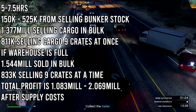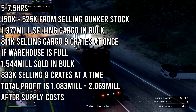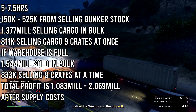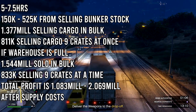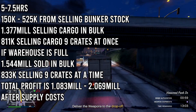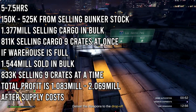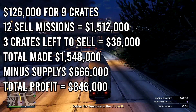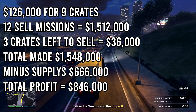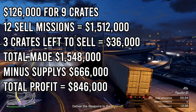For five to seven hours of play, you can look at making about $150,000 to $525,000 profit from your bunker and $1.37 million from selling cargo in bulk, or about $810,000 selling it solo. After five to seven hours, you might have a full warehouse. Selling a full warehouse in bulk gives a pure profit of $1.54 million; selling solo nine crates at a time across 111 crates yields about $883,000. The difference is massive, so try to find someone to help you sell in bulk.